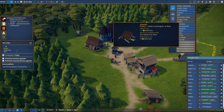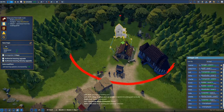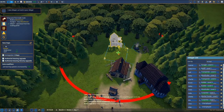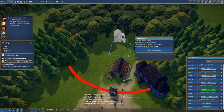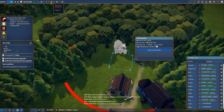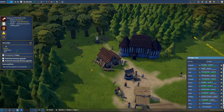Now we're gonna build the warehouse. We're gonna find the warehouse on the list - it has the radius again. I think I'm gonna place it somewhere in this area. We need planks - we have the planks. We have the stone. Yes, this is correct, so we can start the construction of the warehouse.